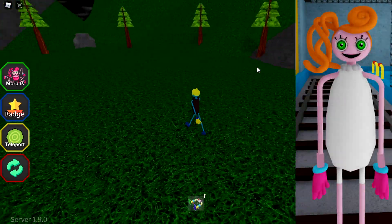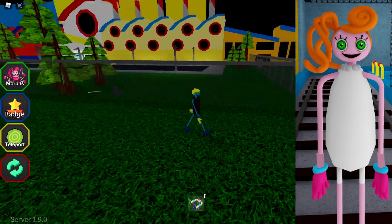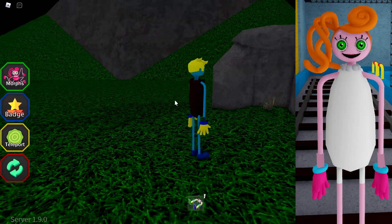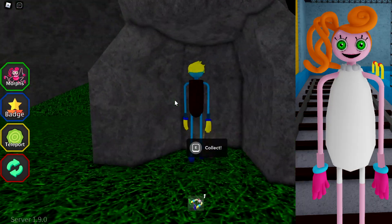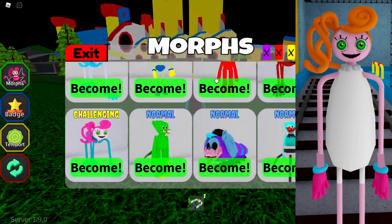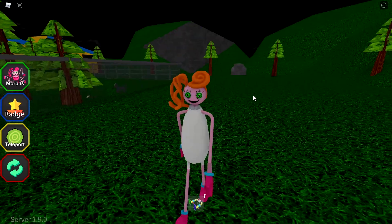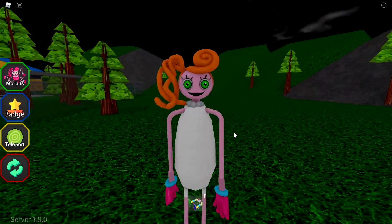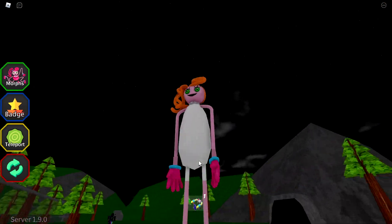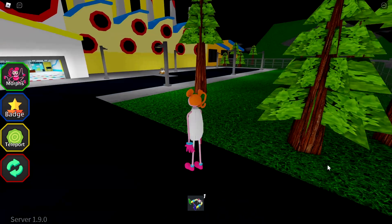Our last and fourth Mommy Long Legs morph is just over here in a little cave shelter. This is Mommy Long Legs Caveman 1. It has orange hair, kind of like a baby clothing, a bonfire necklace, and pink — but that outfit is so short to be this tall. That's this morph.